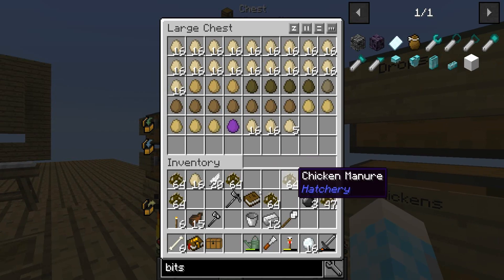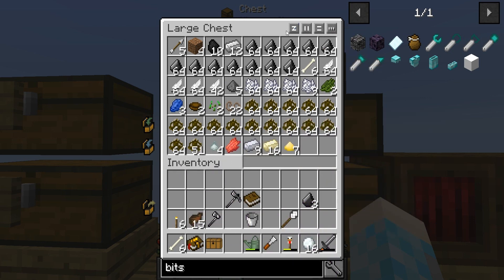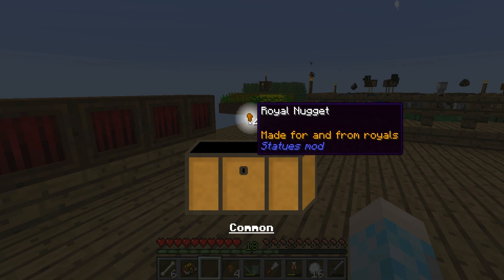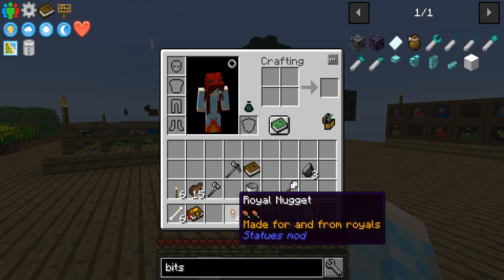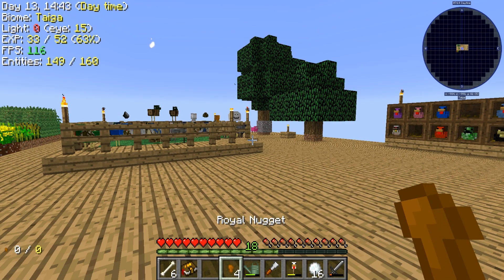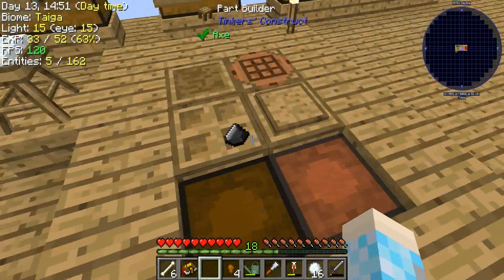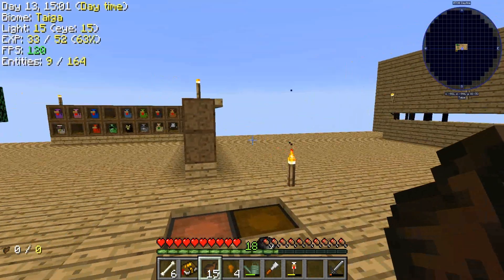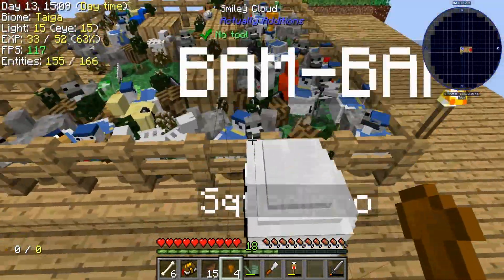Let's drop this stuff off. What's in the loot chest? Ooh, a royal nugget — made for and from royals. It's edible! Guys, comment down below if you want me to eat this. Does that give me blue blood if I eat it? I'm kind of scared. If you want to see me eat the royal nugget, put it down in the comments below.